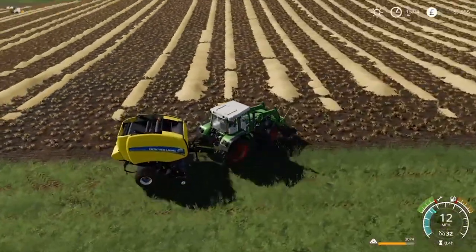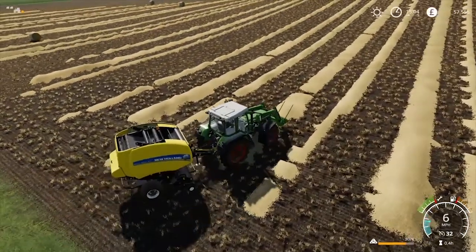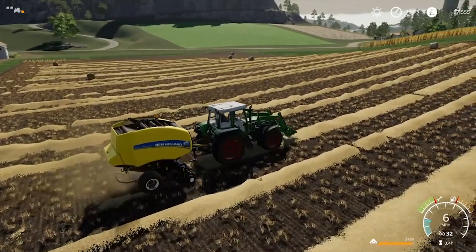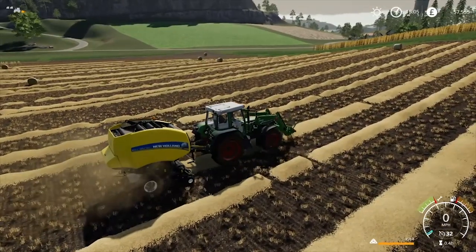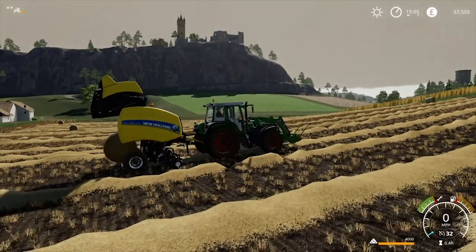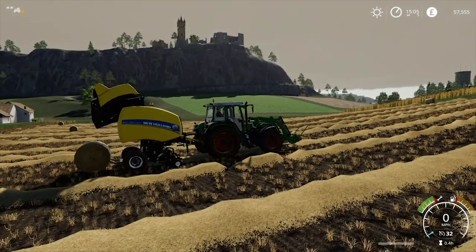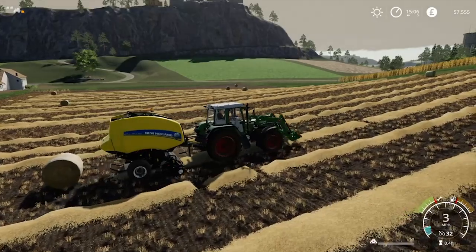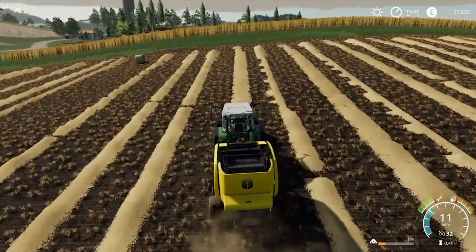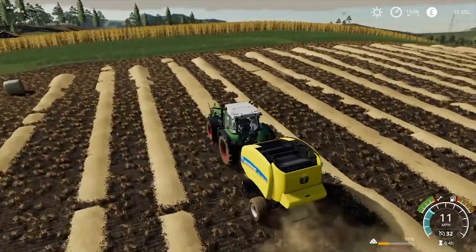And it's not just your farm that you need to work on. Contracts can be taken out for other farmers in the area too. The contracts focus on the standard farming activities in the game and may present you with tasks such as harvesting a field, preparing land or simply delivering an item to a location on the map. You can even lease-hire the required equipment from the in-game store at a reduced overall price for completing the contract, meaning you can roll with contracts right from the beginning without having to invest heavily in your own equipment.